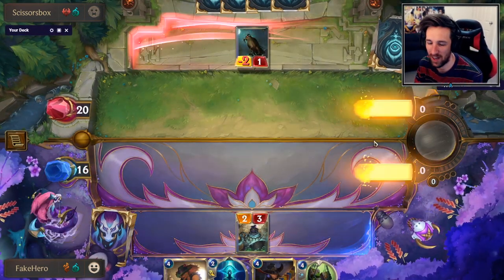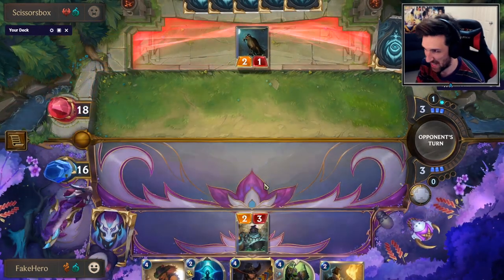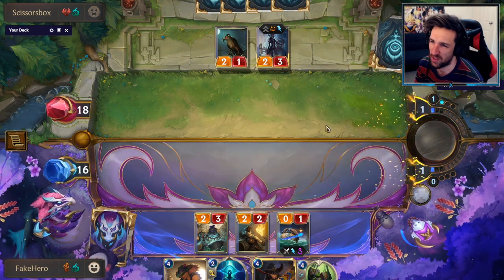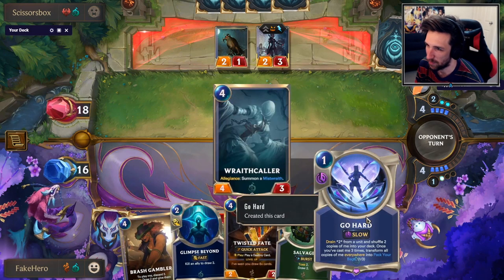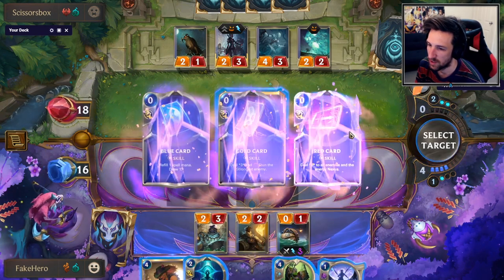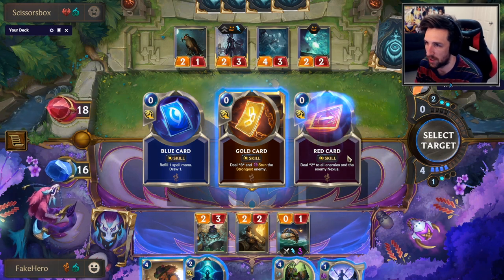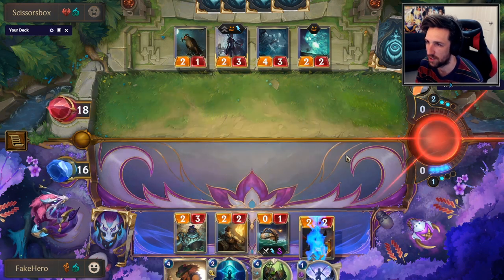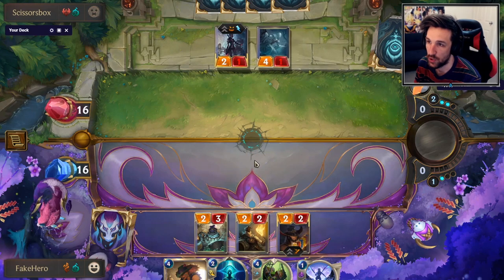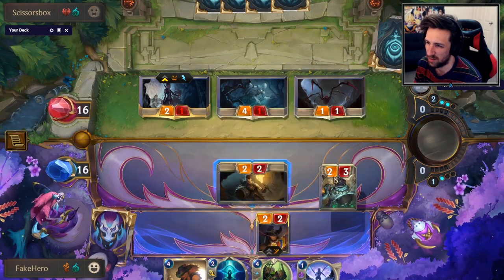Imagine if I passed against this precious pet — how pog would that have been? That would have been the best pog play. So this forces him into open attacking. And if he wants to ignore the keg, that's fine with me. He doesn't even go for the open attack. Do I not just play Twist of Fate here and go for red card? He could have Vile Feast, obviously, but it still makes sense to go for this — it's just kind of nuts. Huge win, ladies and gentlemen.